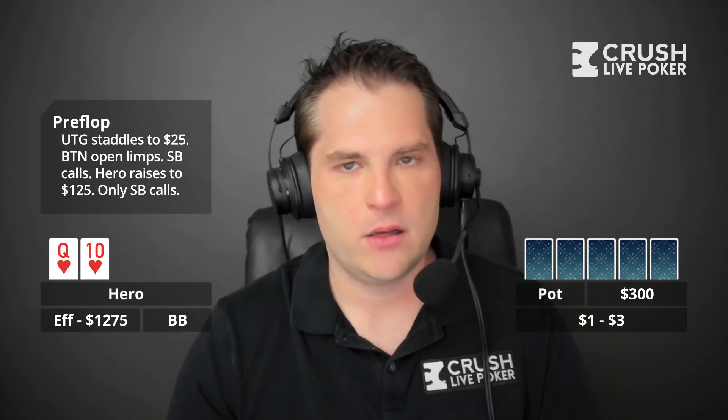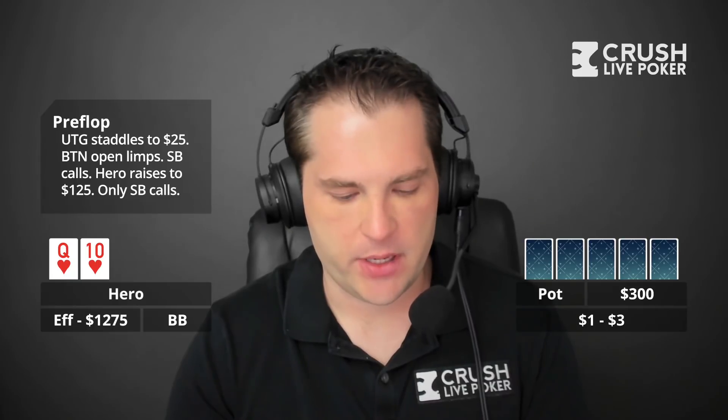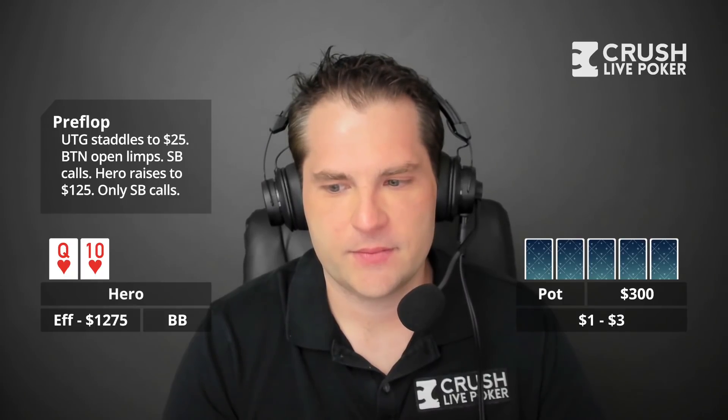We have a 1-3 home game hand. It's seven-handed with optional straddles under the gun. The under-the-gun player straddles to 25 — it's a pretty big straddle. The game is 1-3 and stacks are about 400 effective. They had been doing double straddles with a cap at 25, and this time someone just opened the straddle straight to 25.